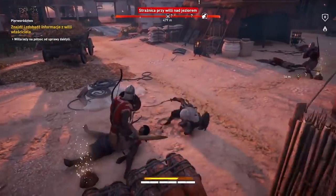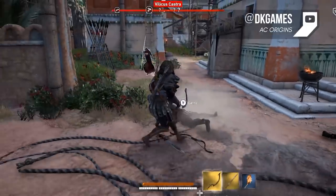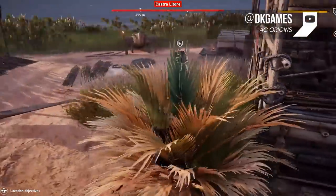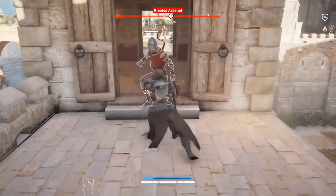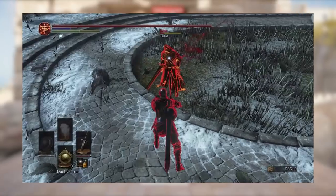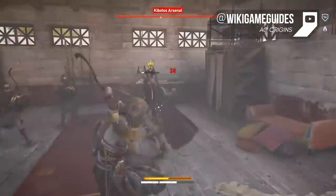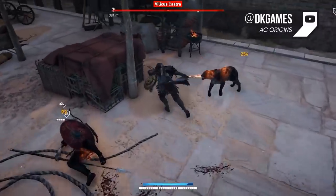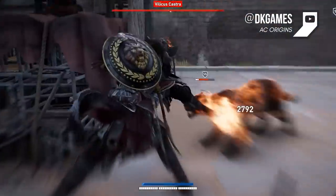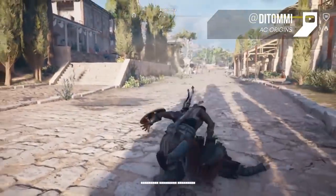Assassin's Creed Origins doesn't even try to hide the fact that it's not a stealth game anymore. It's combat-heavy, with outcroppings of stealth, crafting, and gear management, but not as much of a focus as with previous games. Experienced gamers will recognize the new hitbox-based combat melee system from the Dark Souls series, but easier. This time when you fight, you'll be focusing more on blocking, dodging, and parrying. Origins expands your options with a variety of moves, and there's a new Mortal Kombat-esque adrenaline gauge that builds up during combat.